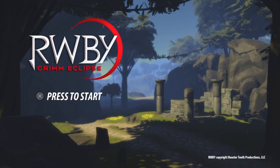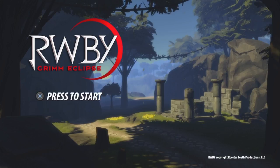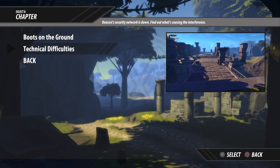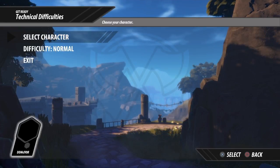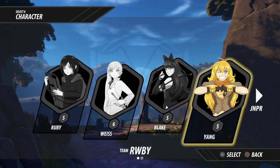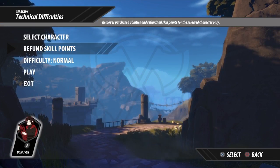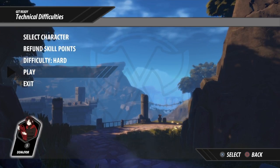Greetings and salutations everyone, I'm the Grimmahatter, and welcome back to Ruby Grimm Eclipse on the PS4! Today we're going to be continuing on — well, actually continuing on to Technical Difficulties. I did ask you guys in the last video which character you'd like me to play as. It was the lovely Ruby Rose! I'm going to be playing on hard again, just because why not, and I'm level 5 as Ruby.